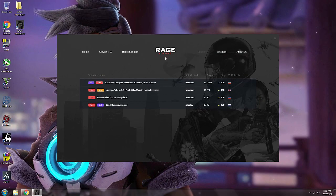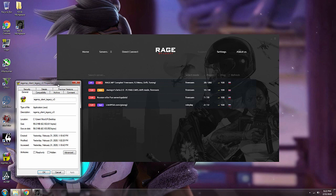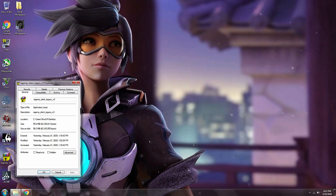These right here are actual RAGE MP servers for GTA V Online Fitgirl Repack version 1.41. It's really simple to install. This right here is the actual installer — well, it doesn't install, it just extracts and runs. It's only 60 megs. There will be a download link in the description, and I'm gonna show you guys how to install this.